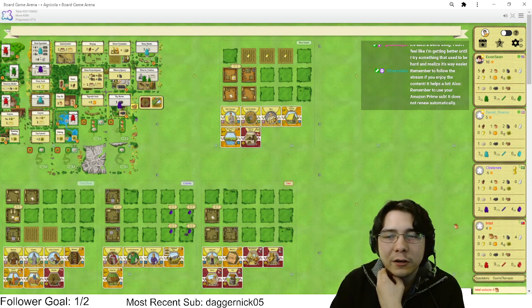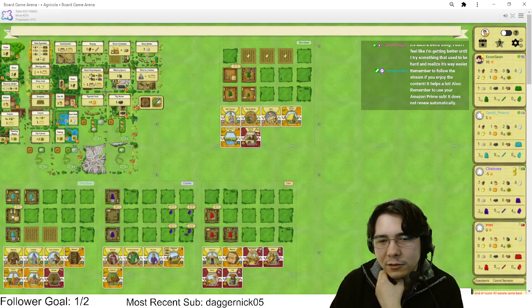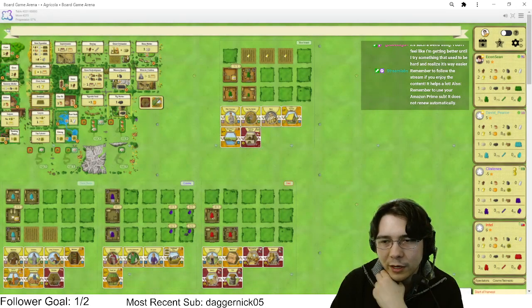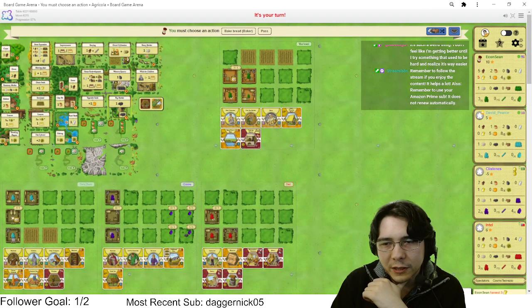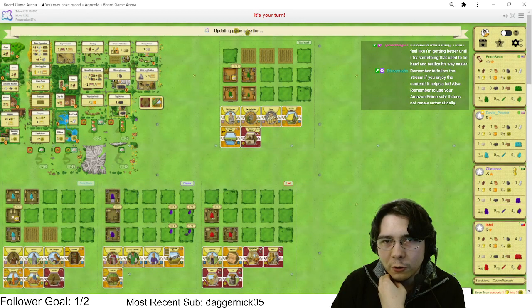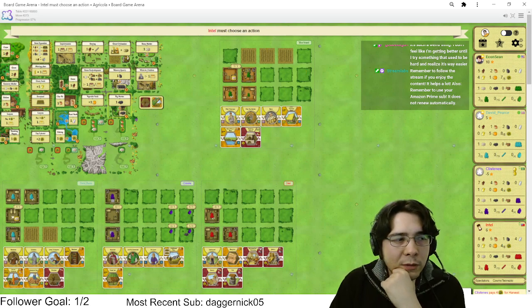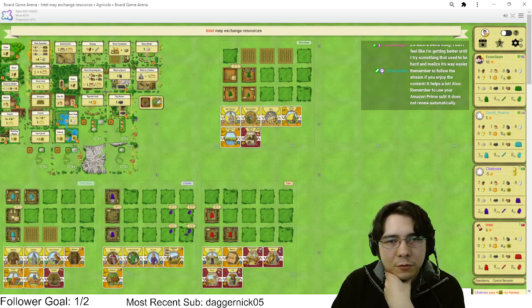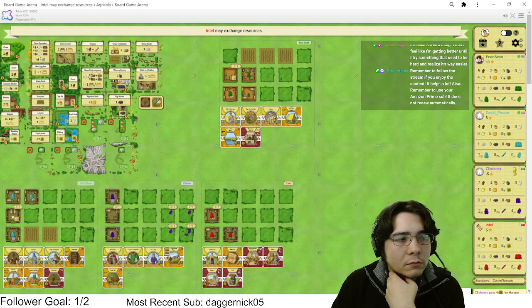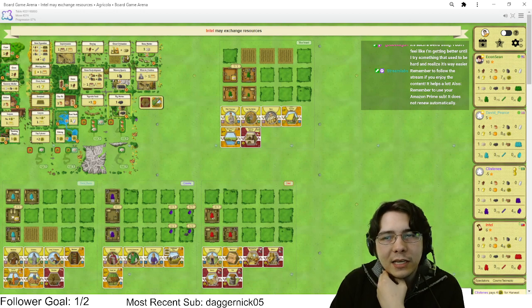It's a fun card but I literally can't think of instances where I'd really use Pet Lover. Okay this person's trying to posture reno. Actually they have Pottery, BMW, and Joinery — that's going to inflate their score and make it look a lot higher. I will bake the bare minimum of bread because I want to sow as much grain as possible. Horse Drawn Boat is nutty.